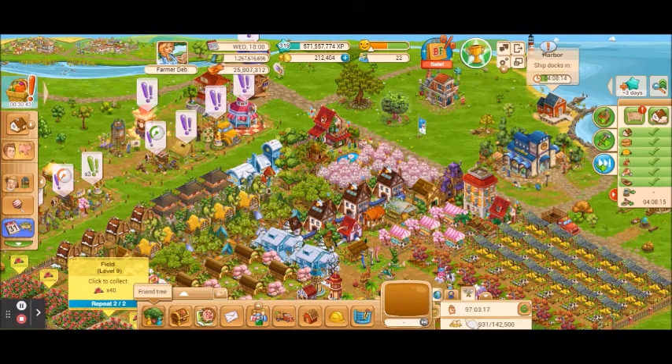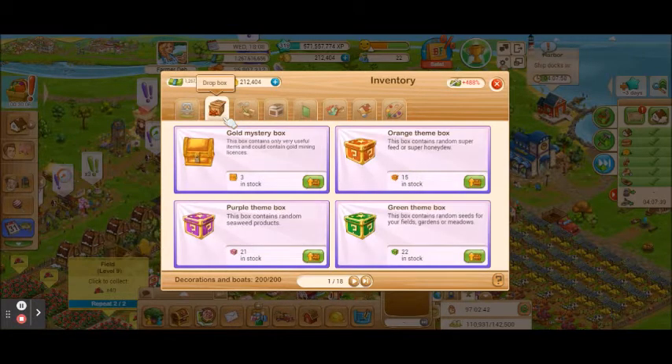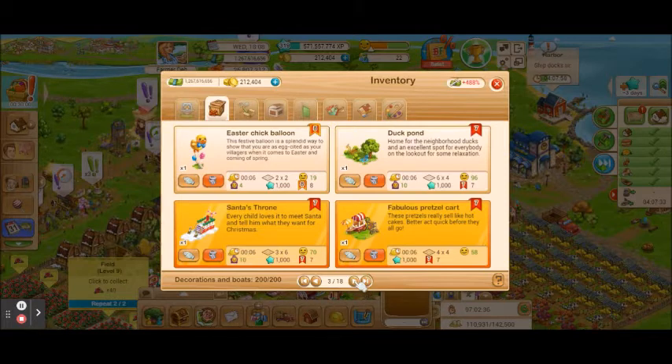Now we're going to get down to the main game menus at the bottom of your screen — this is where everything is found. I'm going to start with the treasure chest, which is your inventory. Everything that you earn in this game is stored in your inventory, and the inventory is divided into sections. The first section is your local inventory — these are all of the things assigned to the farm you are currently on. The next one is your drop box; these are all of the decorations you have available, mystery boxes, gold themed boxes, anything you've won in events.